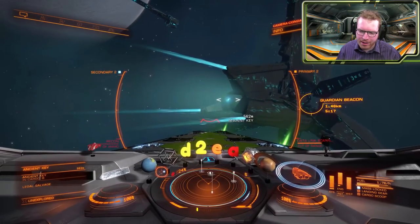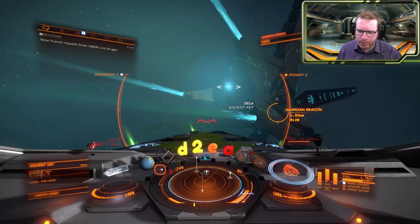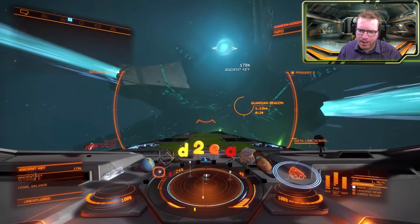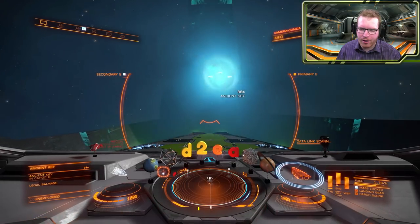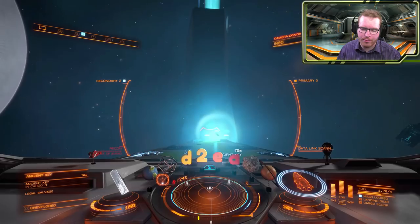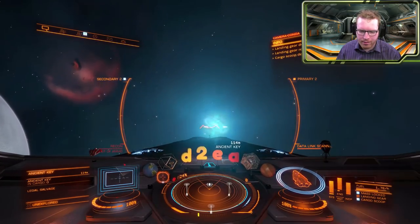Now these can be a little difficult if you're on a bigger ship like an Anaconda to actually pick up, because they're kind of in between these small spikes. So it can be difficult to get your cargo hatch in there, and you might have to go in and kind of bob it out. But if you're on a smaller ship you should be able to get in and get it. Or alternatively, if you have collector limpets, it should be a lot easier. I'm just going to try to pick this one up and push it out of the way so I can get it with my cargo scoop.